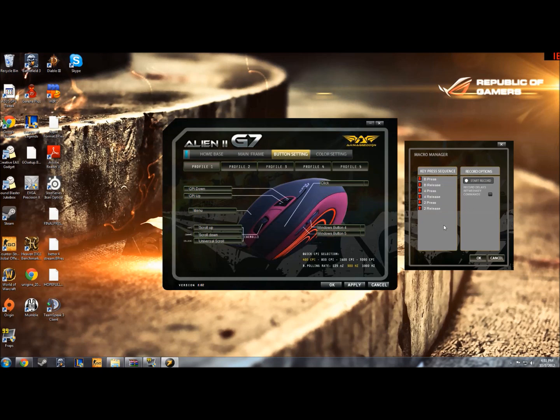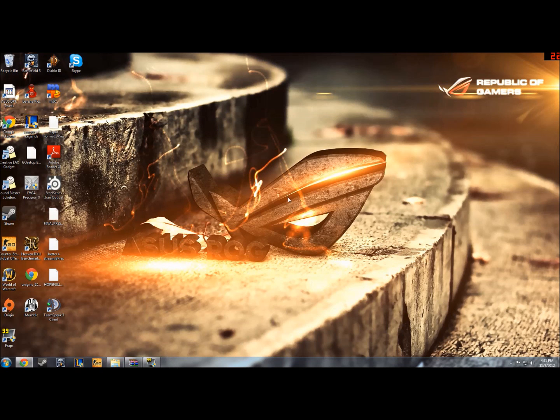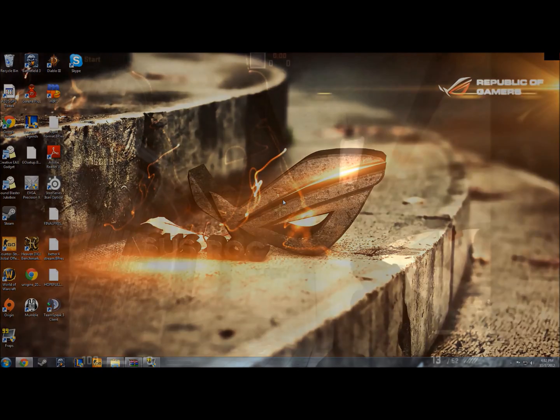Well now I only have to press mouse button 5 and it'll do it all for me. So I click OK. You see this is now changed to macro instead of what it was before, and you can do this for pretty much every one of these buttons. Then I hit apply, give it some time to go through, click OK. That'll all disappear.